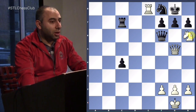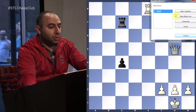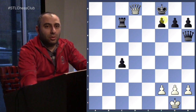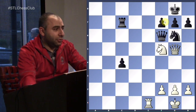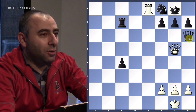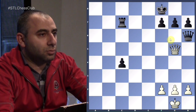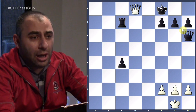Knight h6, check. The pawn cannot take it because of the pin. He cannot go here because of the mate. So he has to take with the queen. That was very good, Arjun — you got the whole thing. You are playing like world champion number three, Capablanca. Rook e8, rook e8 checkmate. Perfect, very good, excellent!